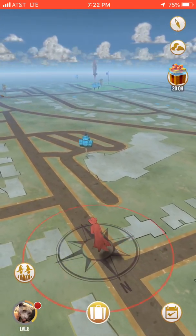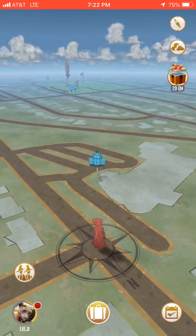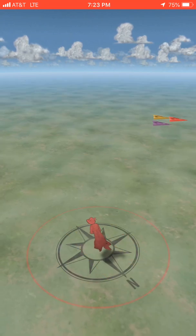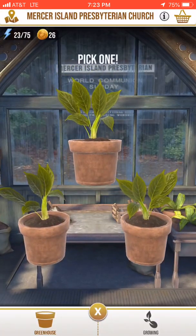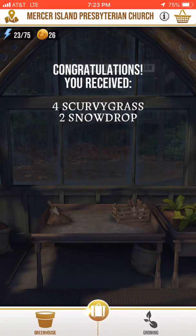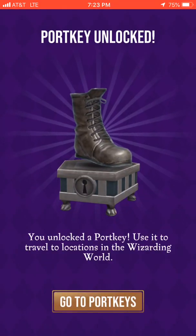Right now I'll show you an example of a greenhouse over here. They're kind of like Pokestops in Pokemon Go. You can pick from three different plants — I'm going to pick the one to the bottom left. I get four square grass and two snowdrop, and then I can use those ingredients to make potions.